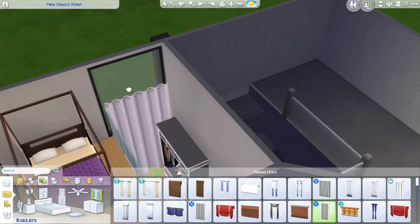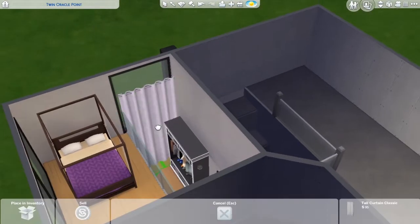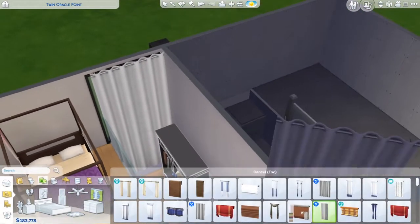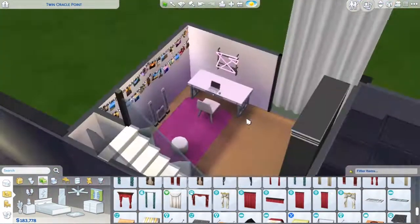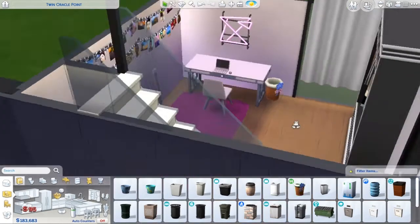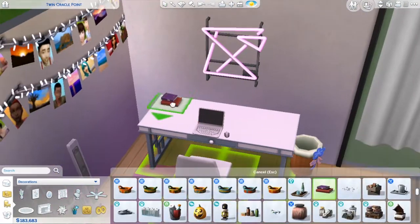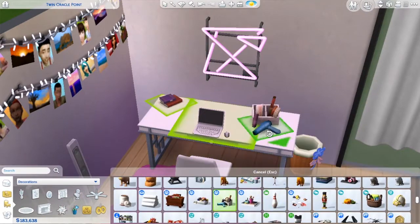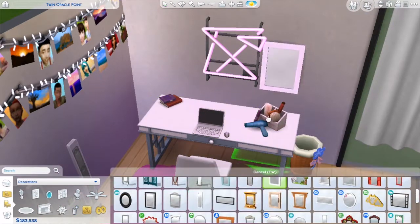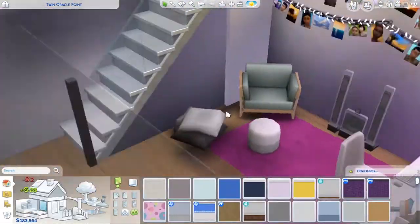I'm definitely hyped that platforms are allowing us to make some tiny cubbies. From what I'm reading, the way platforms work — depending on your sim's age — is how it decides whether or not they can go under a floor when they're on a platform. So toddlers, you can make tiny toddler holes. That's so cute. I don't know why you would, but you could make a tiny toddler hole if you really wanted. Yeah, I really like this room. I think it's really nice.